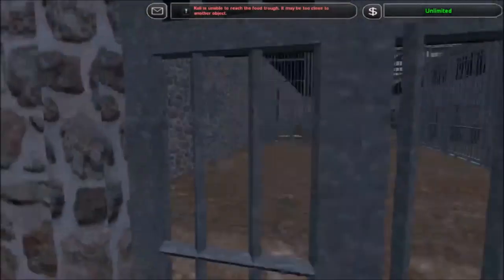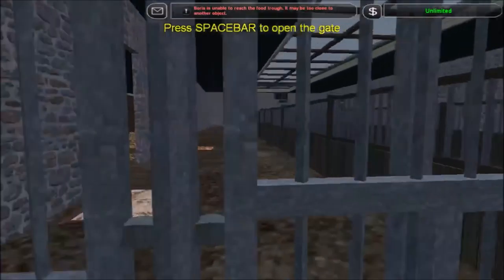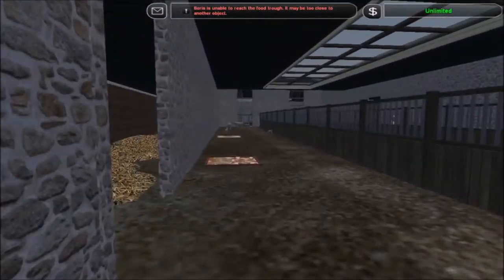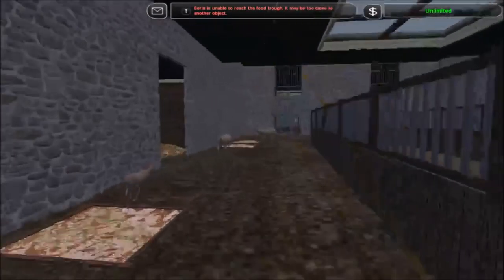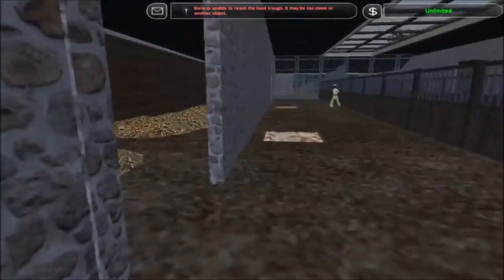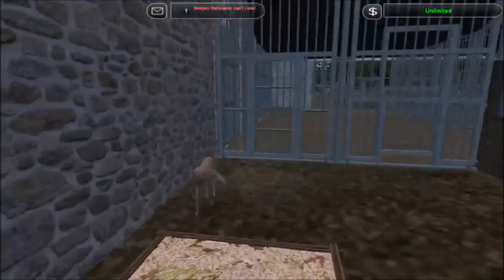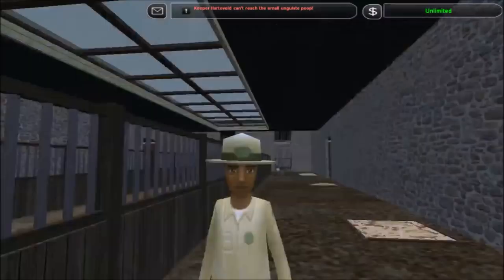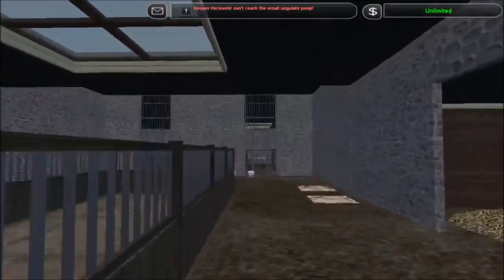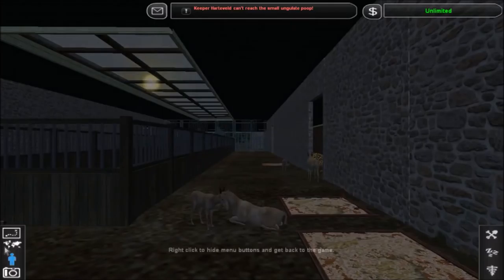Let me get in here for a moment — I wasn't sure if I had a door, but yes I do. I can see at least two adults in here. There's one more in there, but that one's still a baby I think. All right, so let's go ahead and start releasing some of these.